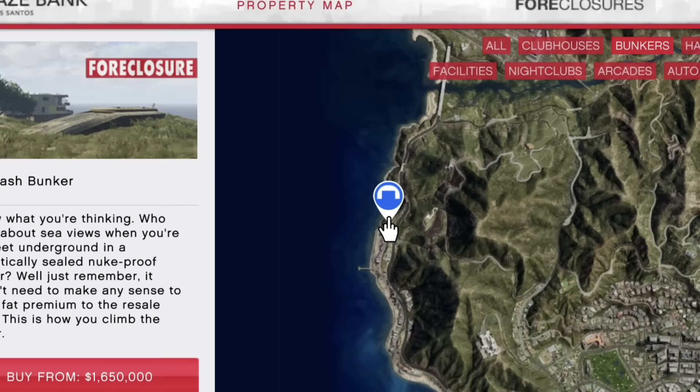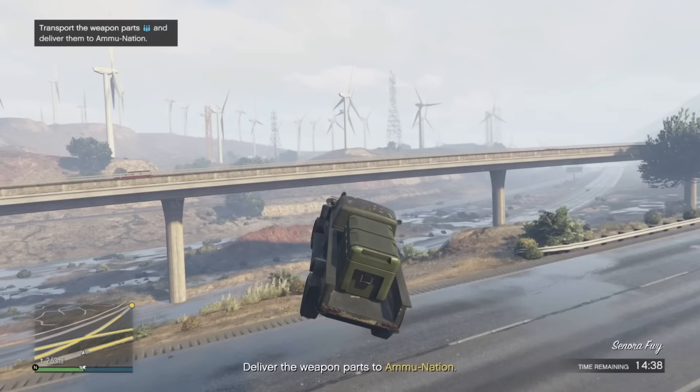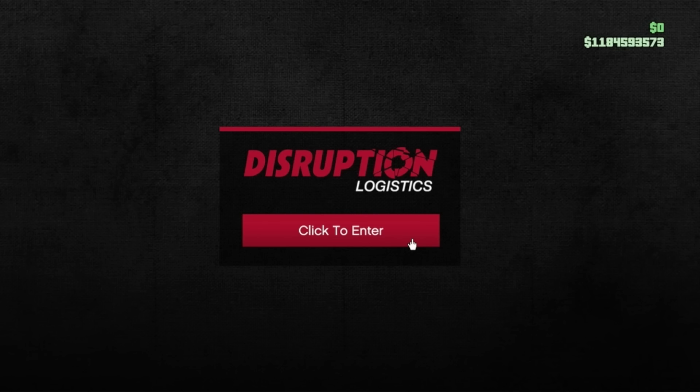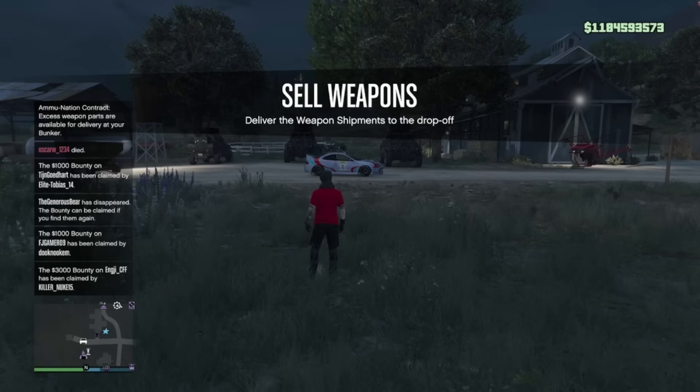If anyone tells you Chumash is the best Bunker location, they are lying. Having had it on an alternative character, I just didn't like it — even less so when the ammunition delivery missions were introduced. The best Bunker location is without doubt the Farmhouse: it's by far the best for delivering to the ammunition stores and the closest to the city for bunker sell missions.